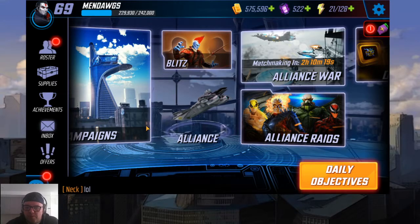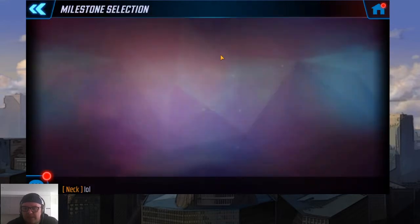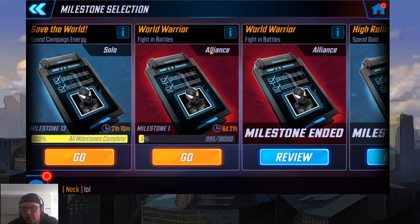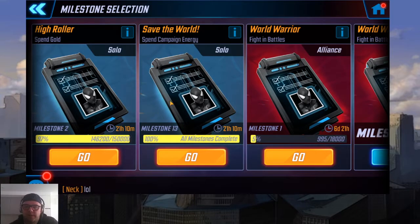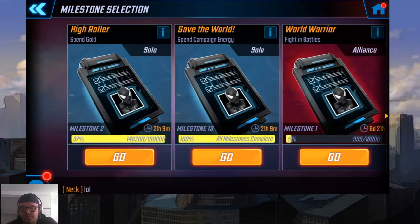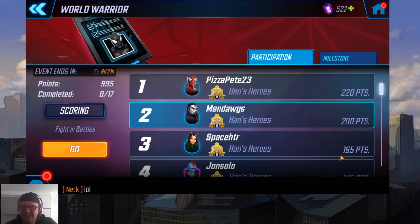Another important feature is Milestones — specifically not your individual one but the World Warrior, because that's an alliance-based one. For example, the 'spend gold' milestone is solo, so it only progresses if you spend. But 'fight in battles' is shared. Do you want to run through the World Warrior and how that works and what we're aiming for?